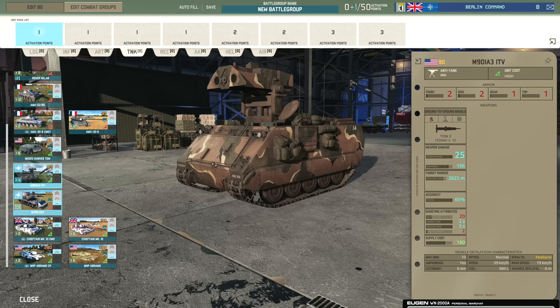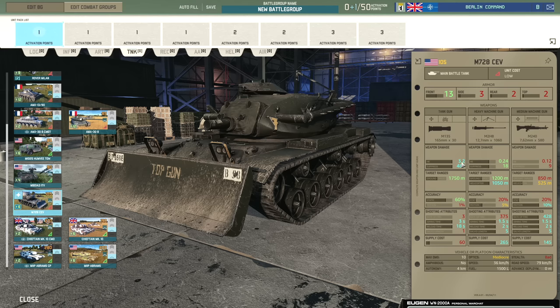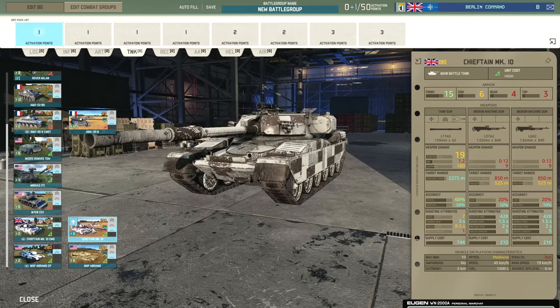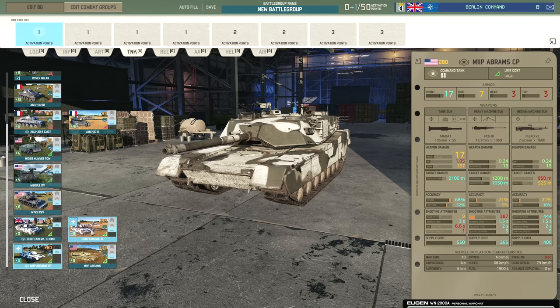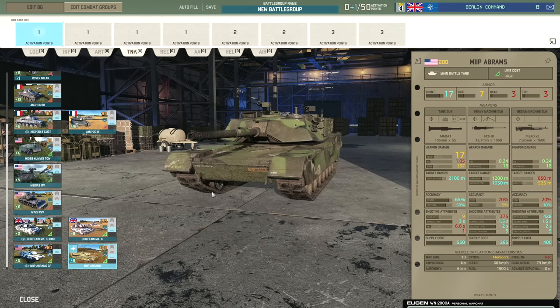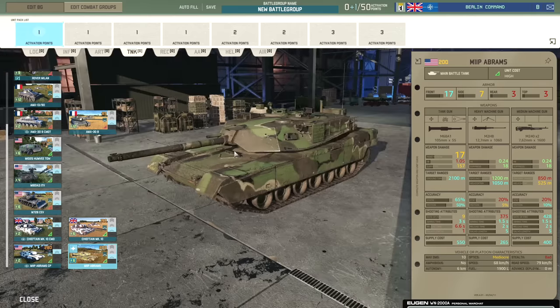The M728 CEV is a really good infantry support tank for taking out enemy infantry — 3.2 HE on its main gun plus double machine guns, though it will suffer against enemy tanks. The Chieftain Mark 10 comes in command and standard variants with a 120mm gun, 19 penetration at 2,275 meter range, 15 front armor and 6 side armor. The M1IP Abrams is a little better in armor but not as good in the gun. The Chieftain punches above its weight with that gun, while the M1IP is more survivable with extra front and side armor.